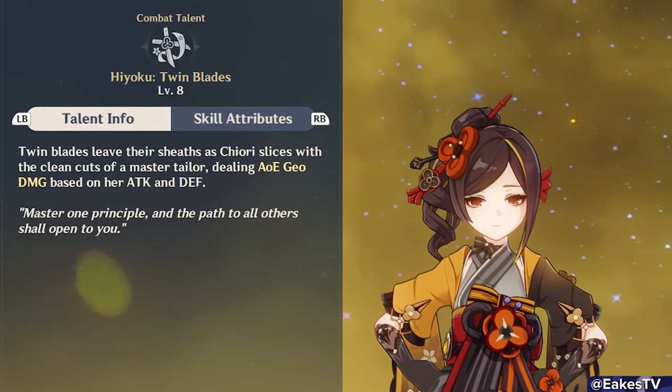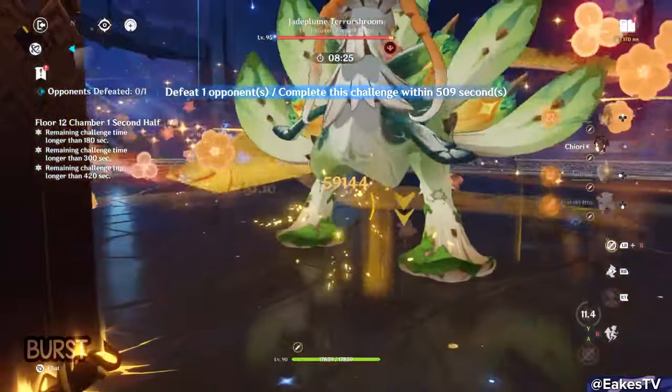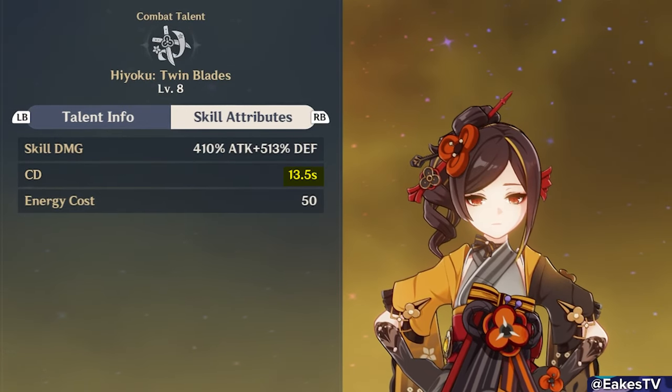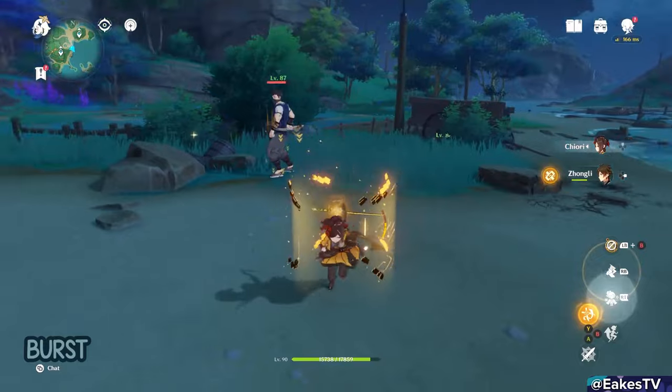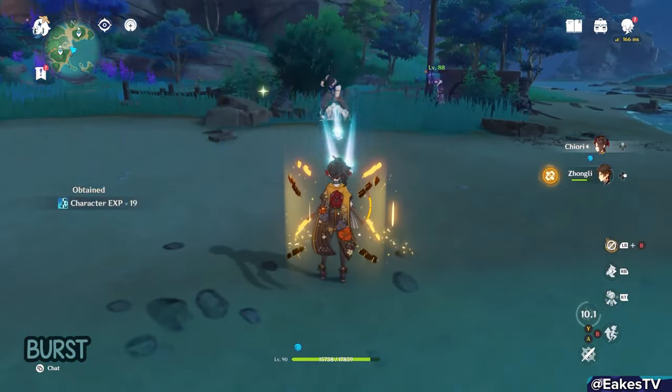Her burst is absolutely stunning but extremely straightforward. It does one huge burst of Geo damage based off her attack and defense — that's it. But it has a low cooldown of 13.5 seconds and a very low energy cost of 50, so this burst will be up consistently and quickly. The range is also very massive, so make sure to weave this in when you can.